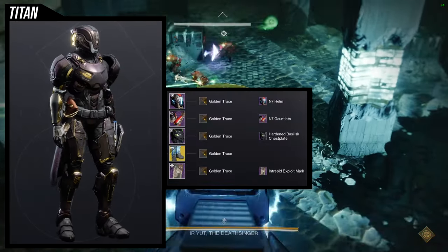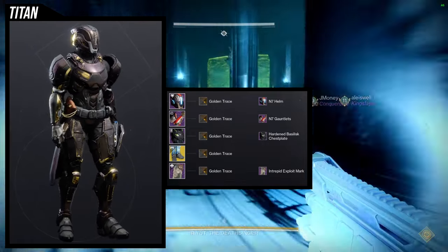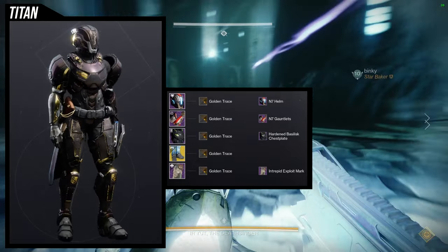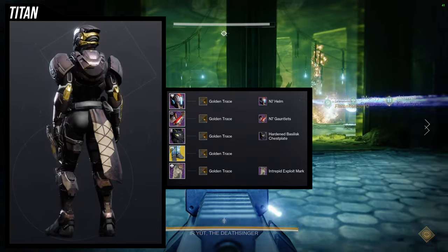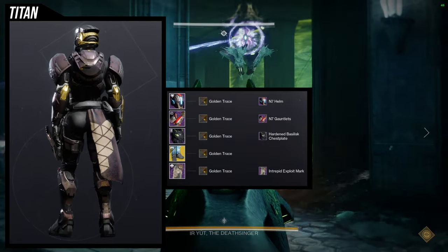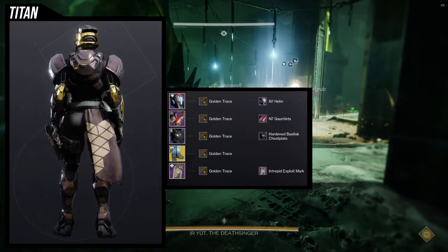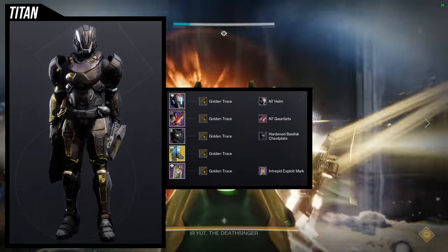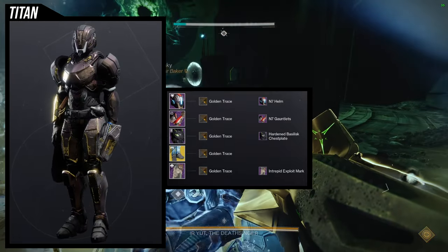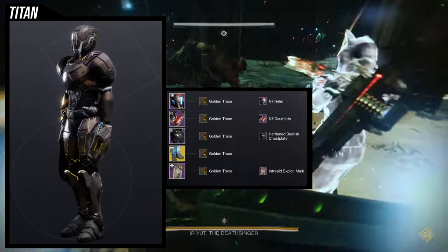So to start off, we're going to be using the N7 Helm and Gauntlets. This set I actually like quite a bit because it gives me a very futuristic runner type thing. For the chest piece, Harden Basilisk chest plate; for the boots, we're going to be using the Peacekeepers; and for the mark, we're going to be using the Intrepid Exploit Mark. This one gives me very much a runner type thing — very sleek and really cool looking. The shader we're going to be using is Golden Trace, because it turns off the Omni tool on the right side of the arm and gives this really cool gold. Unfortunately, the N7 Helm does have an off color at the chin, so you will see that white, and the arms also have a little bit of that off color. I still notice it, but I overall like this set a lot. It's not the best one — the best one is the last one, which you guys will see why.